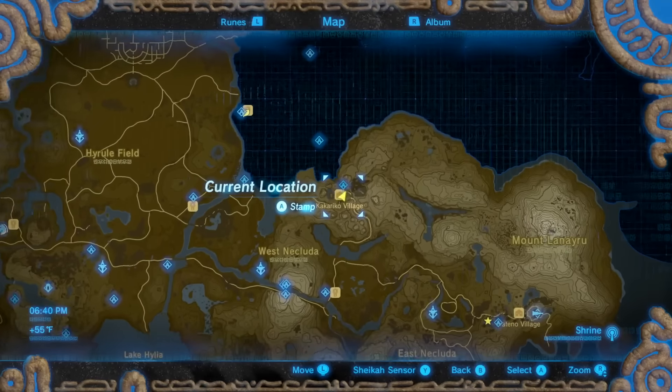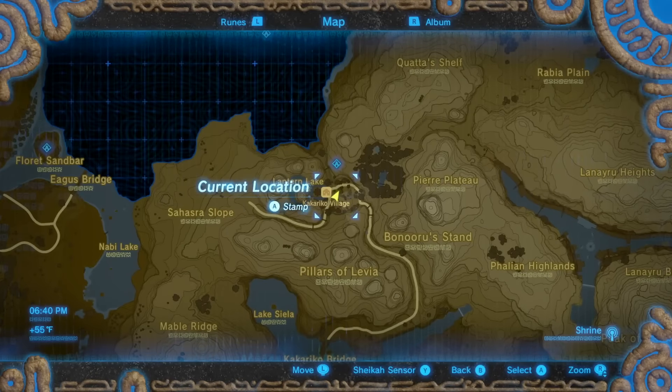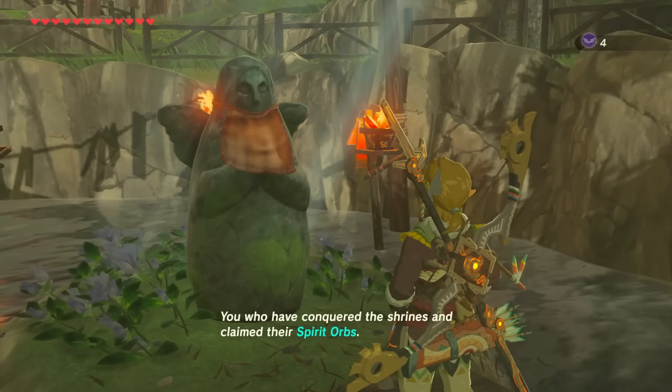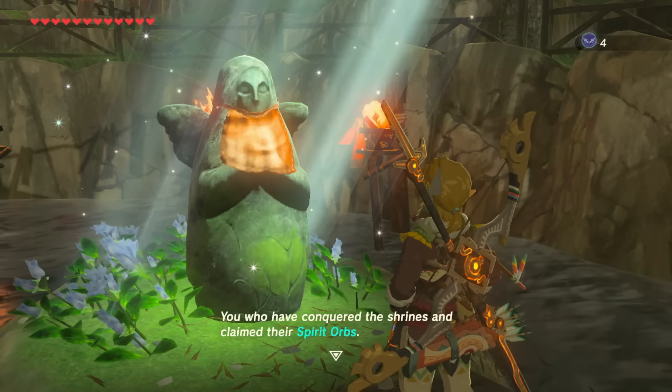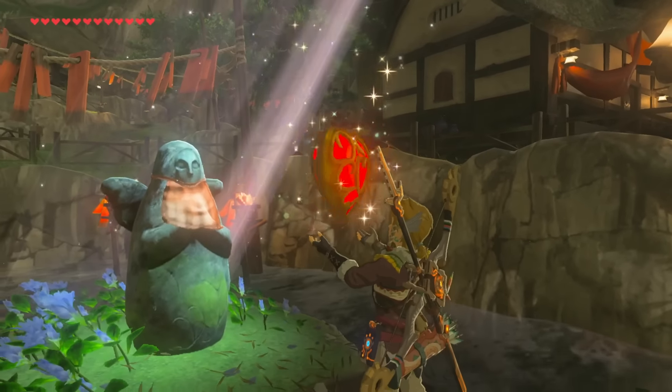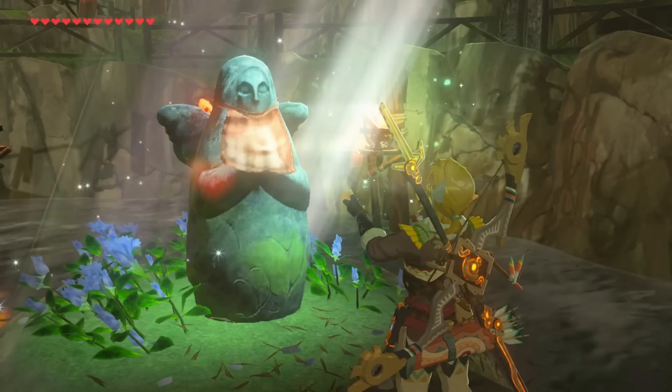In order to do this we're going to need 13 Heart Containers. One place you can get Heart Containers is in Kakariko Village. Once there you'll find a statue and you can exchange Spirit Orbs for either more stamina or Heart Containers. It takes four Spirit Orbs to get one Heart Container and you're going to need 13 total.